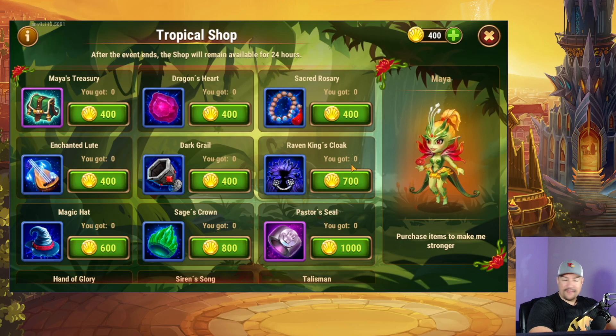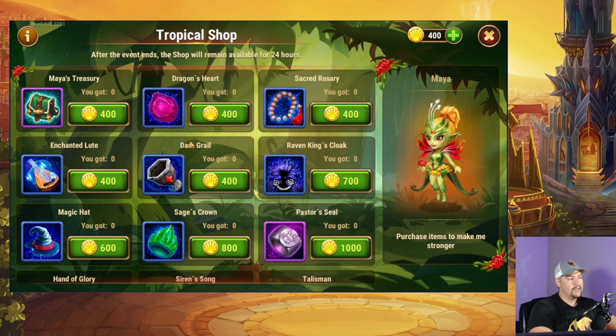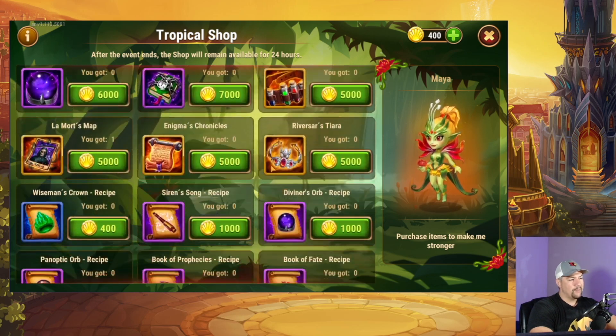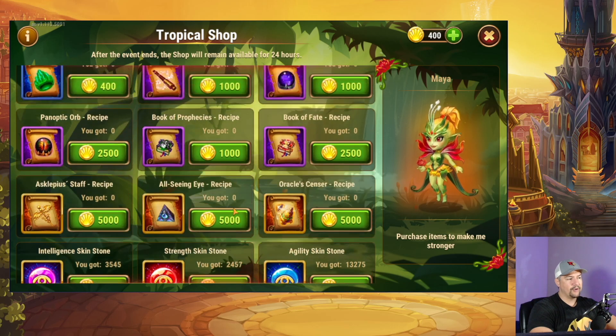Additionally, every time there's an event that has some kind of chest — and we often have events like this where you can exchange event currency for a chest — there will now be displayed all of the contents of the chest and the odds of getting whatever item out of that chest. You can see here that a large percentage, roughly 30%, is the chance to get Maya Soul Stones out of the chest, but the other 70-ish percent is broken down between all of these other items.